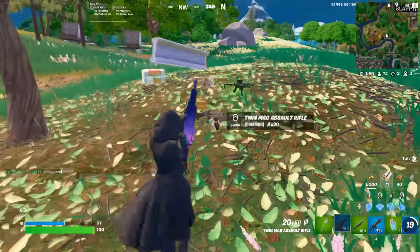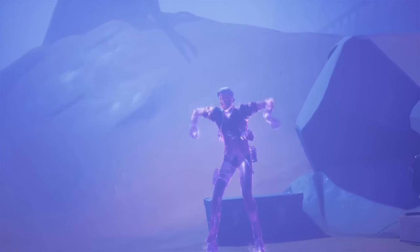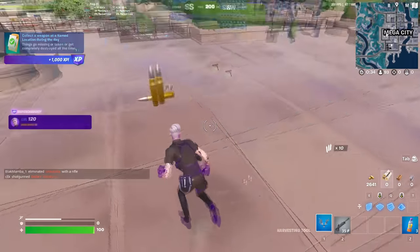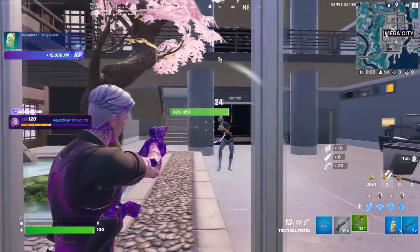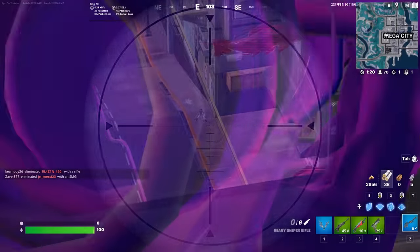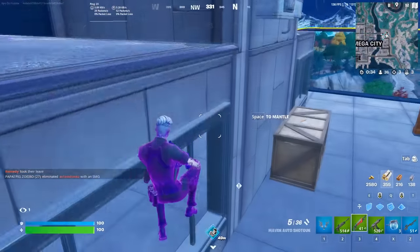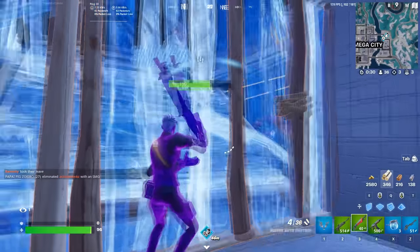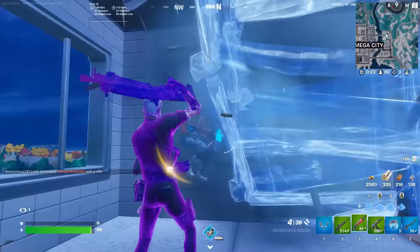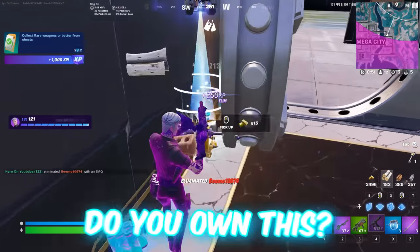A Fortnitemares skin that will be returning is Shadow Midas. We all know Midas has been one of Fortnite's best ever skins, and we've seen many edit styles including Midsummer Midas, Midas Rex, and Shadow Midas. Since a lot of those are never really available in the store, Shadow Midas is definitely a skin you need to buy today. If it isn't available right now it should return over the next few weeks, as the Fortnitemares update arrives during Chapter 4 Season 4. Shadow Midas is the perfect skin to use during this update.